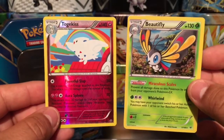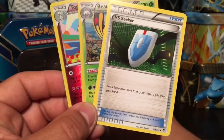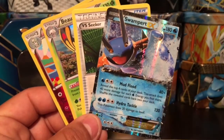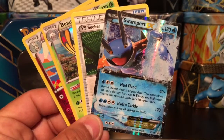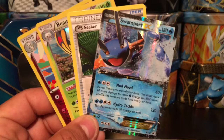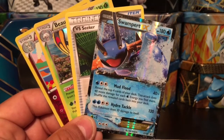Hope you guys pull something cool. Let's summarize our pulls real quick: we got a Togekiss reverse holo, a Beautifly rare holographic card, a VS Seeker — still very playable — and of course the Swampert EX that comes on the front of the tin. All right guys, I really hope you enjoyed today's video. Don't forget a thumbs up, subscribe, hit that bell. I will catch you guys on tomorrow's video — thank you for watching and have yourselves a great day.